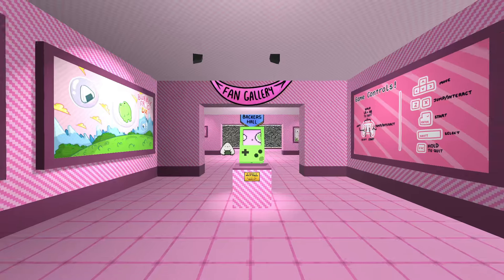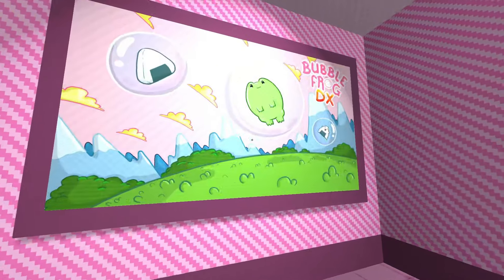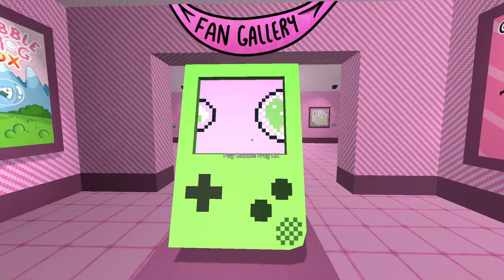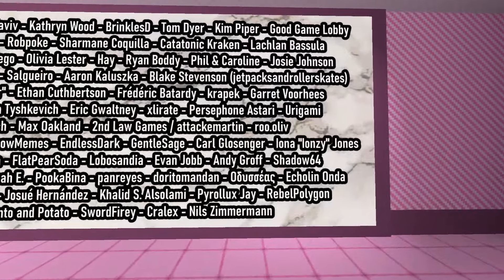One of the major upgrades moving from a Game Boy ROM to PC is that Timbo had a chance to put his unique spin on the main menu. You enter a museum where you see a Frog Boy Color that you use to start the game. You can also check out the game credits, fan art, and portraits — a shout out to the backers who helped bring this release to life.